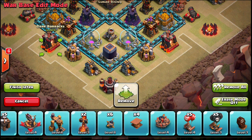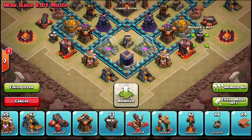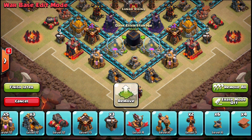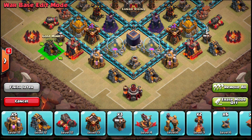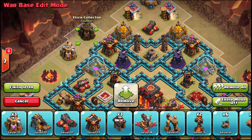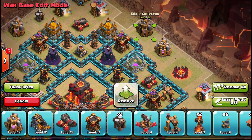I want to put a lot of buildings down here. Let's place the builder hut right there — it fits nicely. Now I just have a couple collectors and builder huts left along with spring traps and bombs. Placing them here will do a little bit of damage to witches if someone tries to lure that way. I don't have much air coverage down here, so people can use minions to take out a bunch on the bottom — maybe I want to put some air bombs down there.